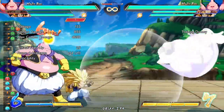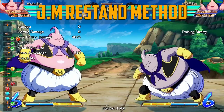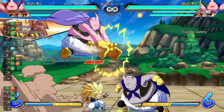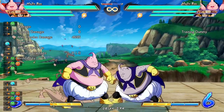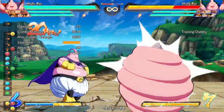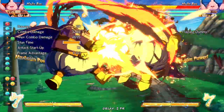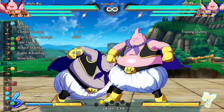The two ways to re-stand with an assist are the JM re-stand method and the true re-stand method. The JM re-stand method involves doing a rising JM and calling your assist, then falling, and doing either a 2L or an airdash JL overhead. The JM will hit and break you out of the fat sauce, and then you'll be forced to block the assist.